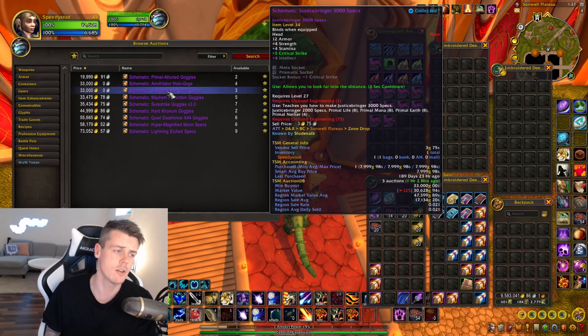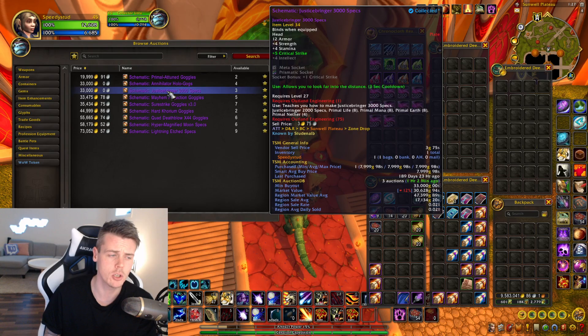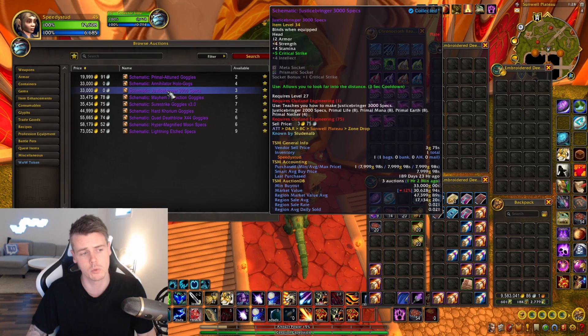They're flying off the auction house. They have a good value. It's not a material farm, but you get a higher market value per hour. And they sell way faster than your ordinary transmog items. So I consider this to be a super solid gold farm to do right now.